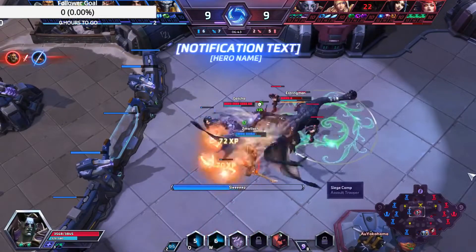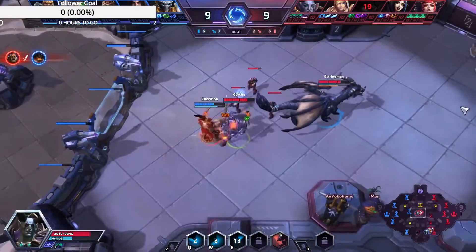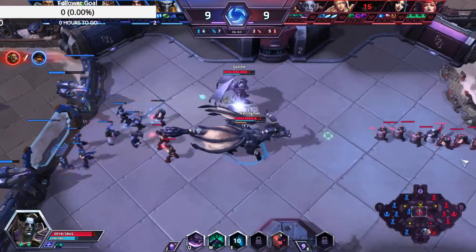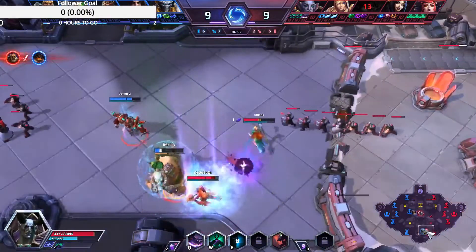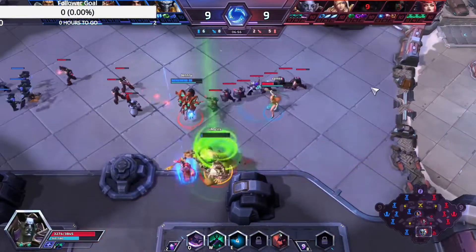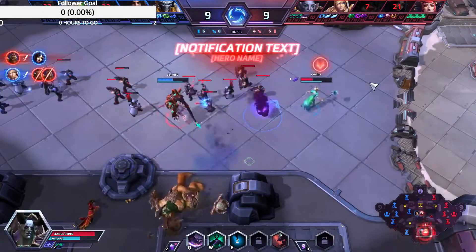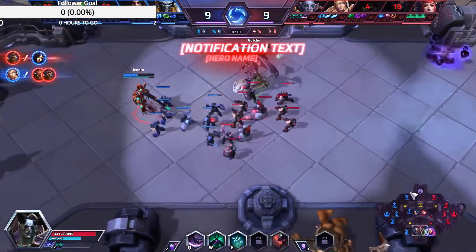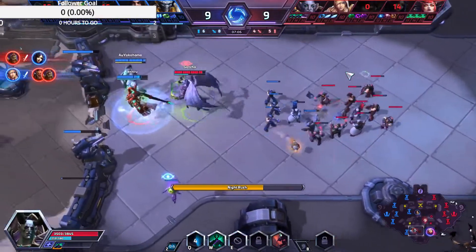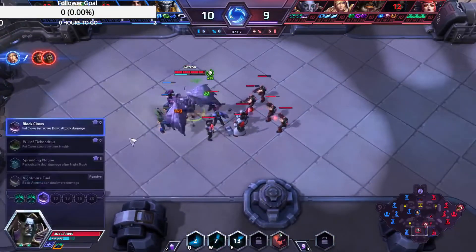Alexstrasza brings out the dragon because Varian was owning her in a 1v1. We put her to sleep and do some damage, but it's not going to be enough — kind of a wasted dragon there. The bottom lane is currently doing pretty good actually; this double mage combo down here is wrecking the Cho'Gall. But down goes Li Ming instead. We're too late to save her. Jaina got away though. I'm not going to kill these guys, so I'm just going to back out a little bit.